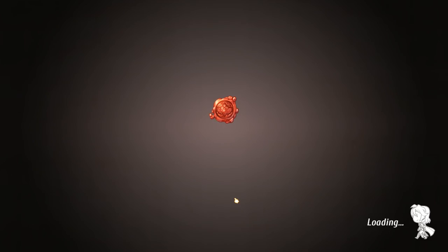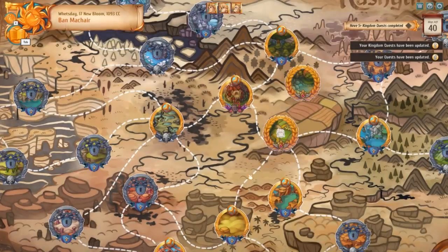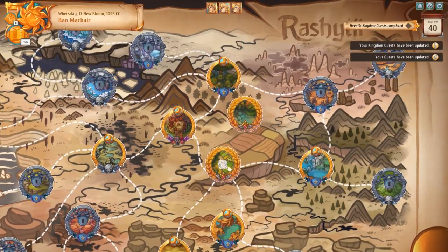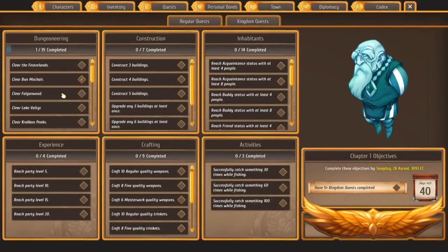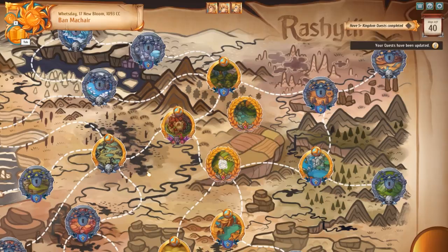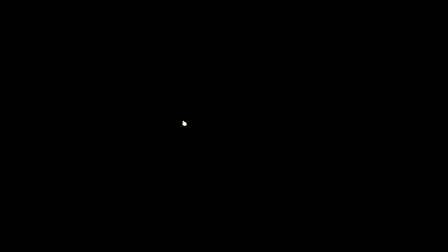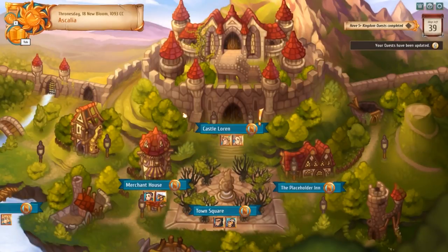Alright, we should probably head back to town and talk to her. Maybe we can recruit her for our mighty party. We definitely have a lot more adventuring to do — that was just one of the adventure planes we can do. We have completed a quest — Complete Ban Mahaer, I think it was. We definitely want to do five kingdoms in 40 days, five kingdom quests. Let's head back — we're right next to town anyway. If we can recruit her that would be great, because having more people in our party should help with the combat. Let's go back to the castle.